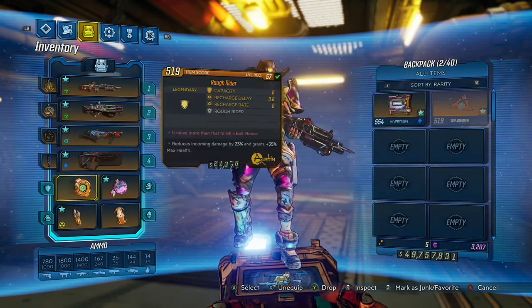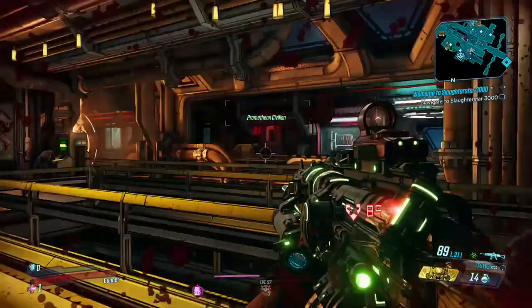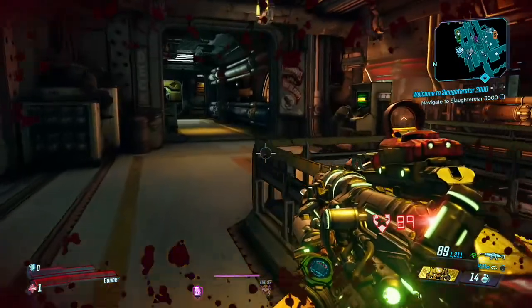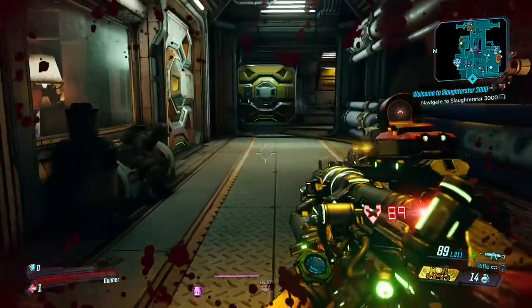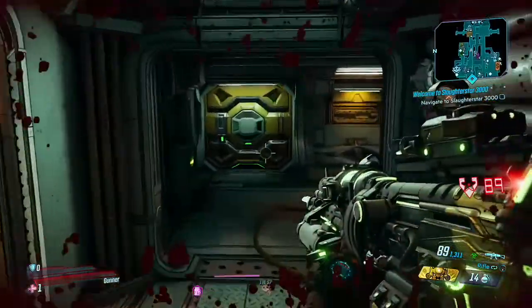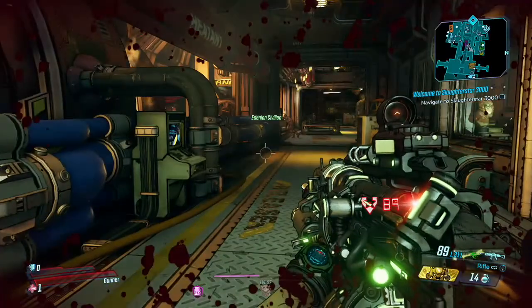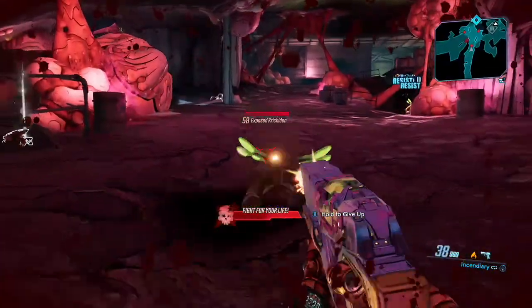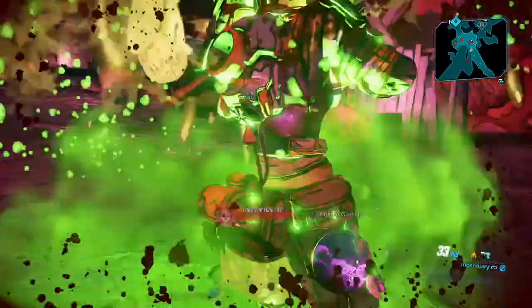Now, what happens when we take these two and combine them together? Well, as the name of the video suggests, it's not good. Since Rough Rider has no shield capacity, Deathless doesn't give me any shield bonus. Similarly, as Deathless sets me to one health regardless of my maximum, Rough Rider can't give me a health boost. Yeah, I take 23% less damage, but that doesn't really help when your health is one.